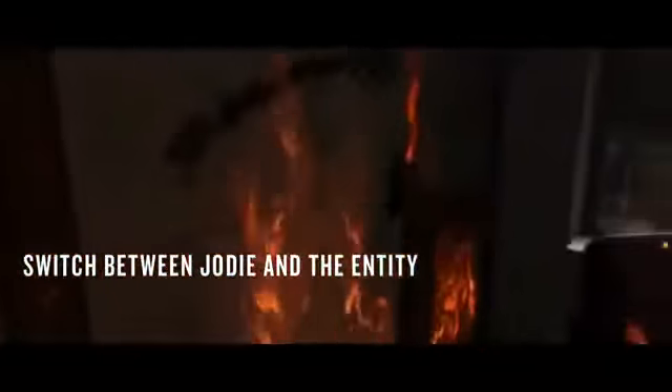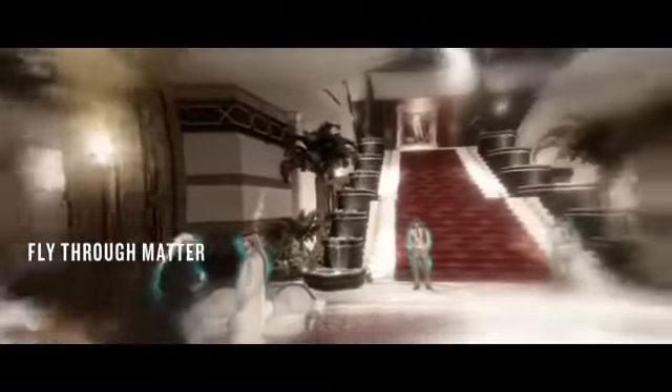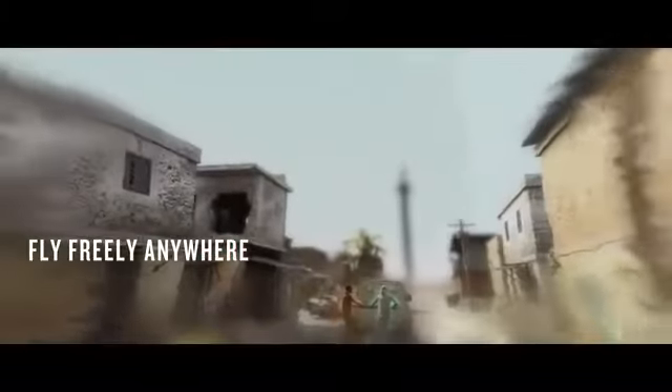At any point, gamers can also switch between Jody and the entity Aiden to solve puzzles or protect her at a simple touch of the triangle button. Aiden can fly through any matter, however can only fly as far from Jody as the tether between them allows.